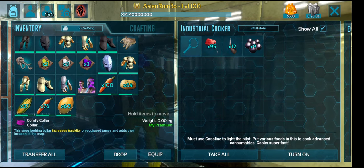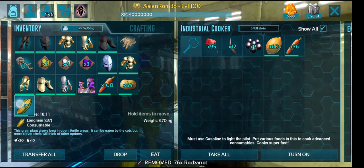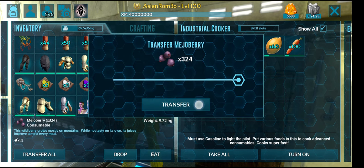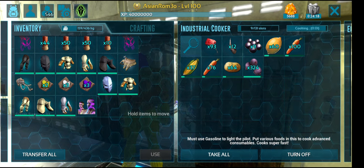Next up, we're going to make taming food for an Arthropleura. They only eat Broth of Enlightenment, which can be made inside the industrial cooker or inside a normal cooking pot. To cook the broth you need woolly rhino horn, carrots, corn, potato, lemon, black pearl, Moji berry, and some water. Throw all the ingredients inside your cooker and turn it on — it'll only take five seconds to cook one broth.